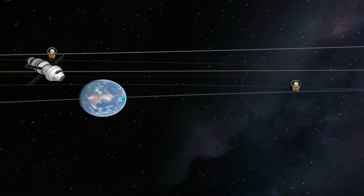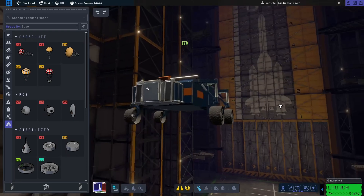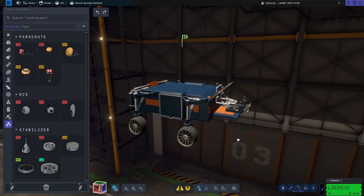Leave another Kerbal, return to Kerbin, grab another rocket, retrieve the Kerbal on the Mun and then retrieve the Kerbal on Minmus and return to Kerbin. To get the challenge on the way, I started out with building a rover because I'm a very focused individual.